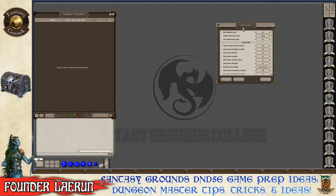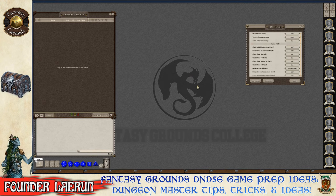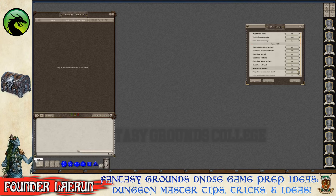During a game, the logo or decal is typically turned off because it can be distracting and give away which module is being run — for example, showing a vampire image when running Curse of Strahd would spoil the surprise. You can turn it off or change it; the current one is the Founders Day logo.